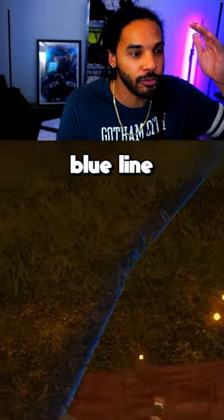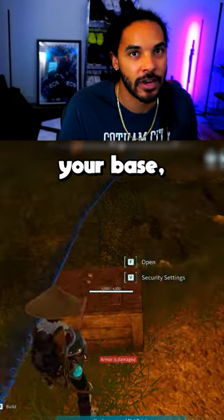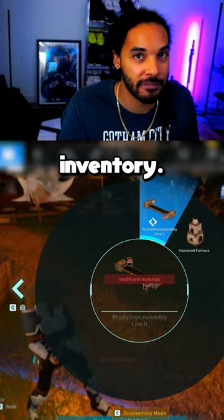Head over to your base, and as you see this blue line outlining kind of the farthest edge of your base, try to build something, but don't actually build it — just hold it out in your inventory.